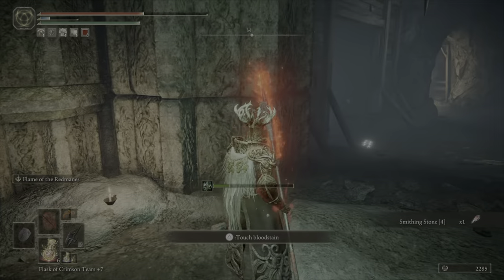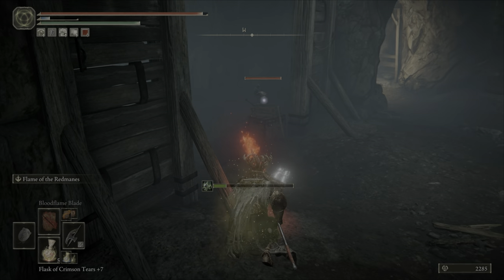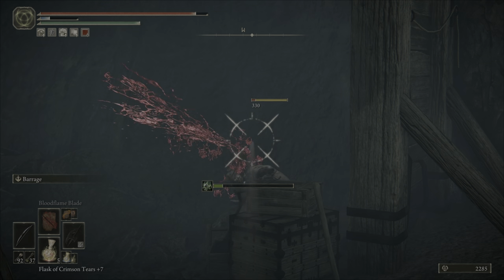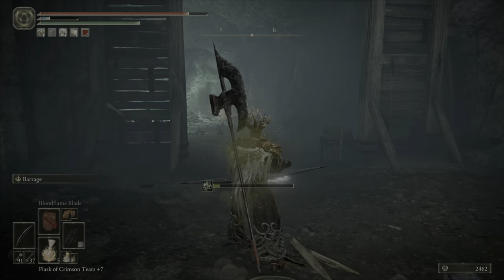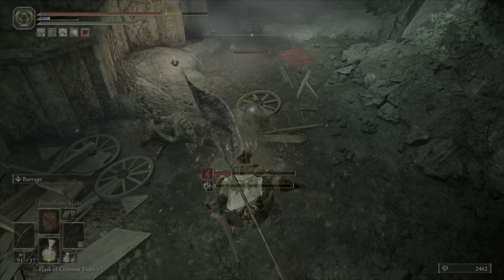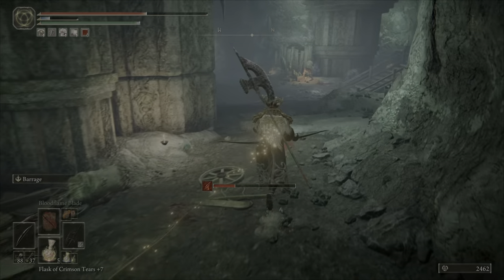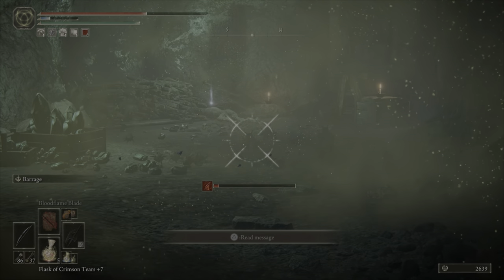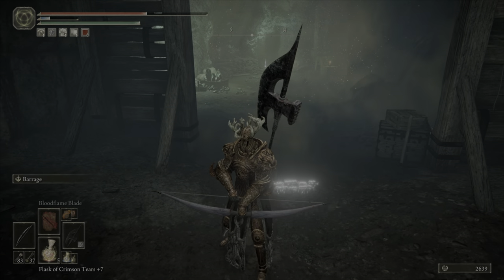Alright, let's go to the smithing stones. I hear one of those — that's a lot of these little assholes. I feel some numbing mist. Come here. Oh man. I think he's slapping me. Stop it. Alright, I got a bunch of those down. And a bomb. Alright, come on.